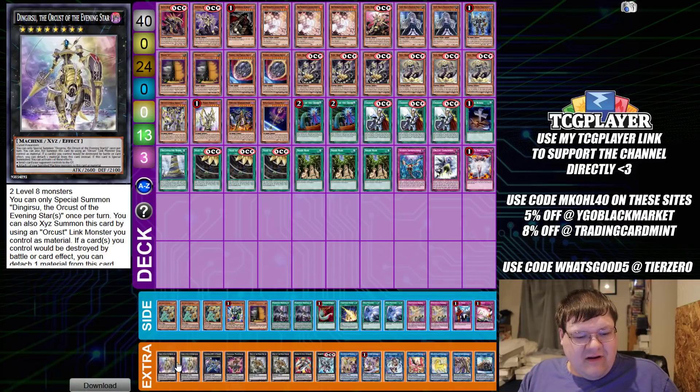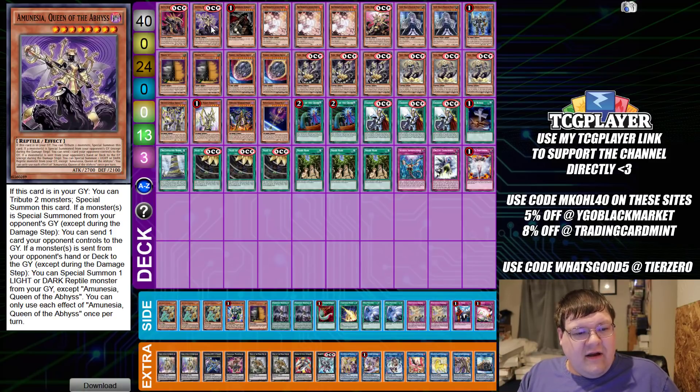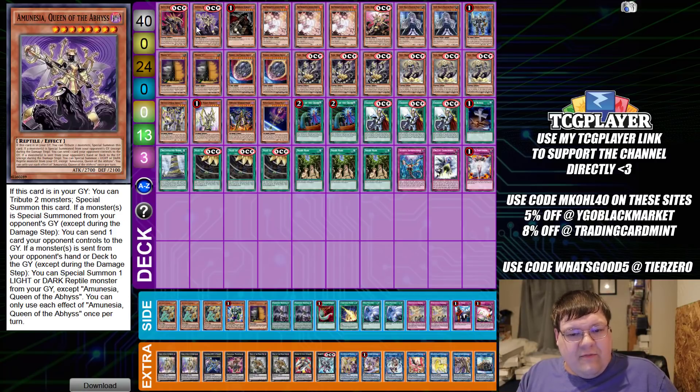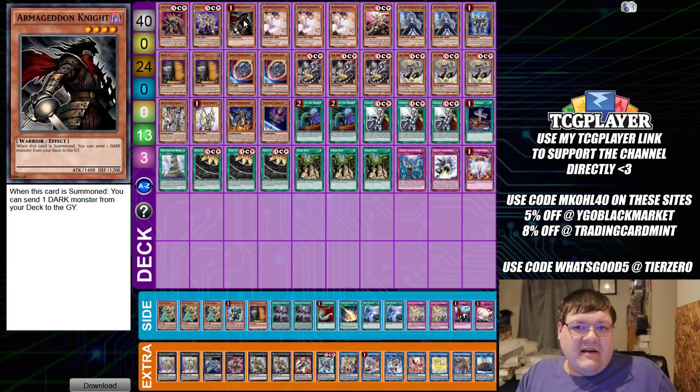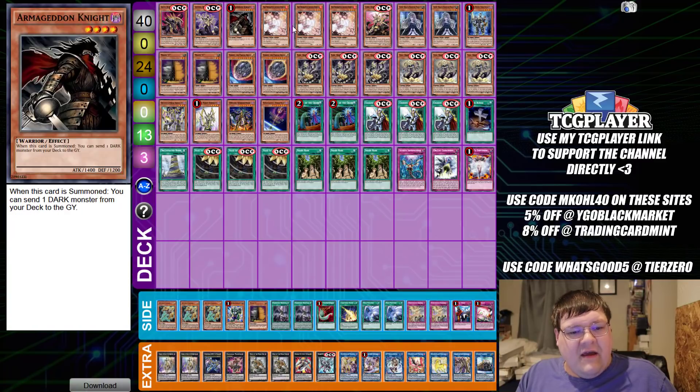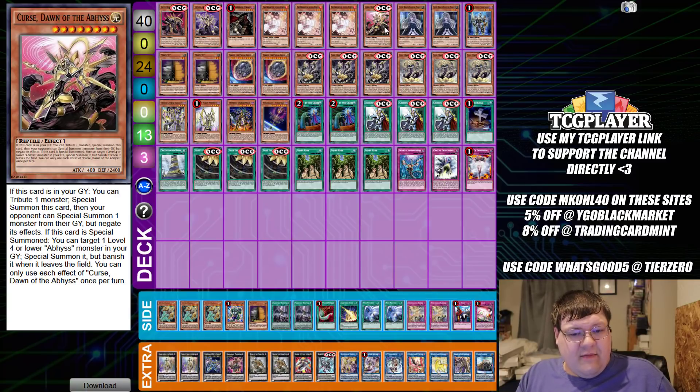Any deck that can make Dingrisu and all the cool stuff like that is definitely interesting. So we have one copy of Aleth, Dusk of the Abyss, and one copy of Emulisia, Queen of the Abyss. These are going to be our two big ones. We're not playing the super-looking snake guy that was the cover card. One copy of Armageddon Knight, because essentially it's a one-card starter for full combo.